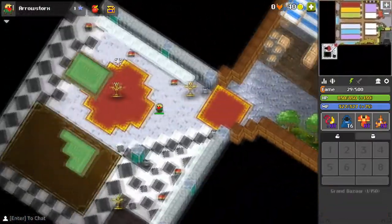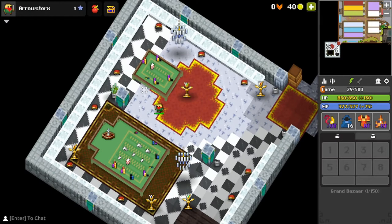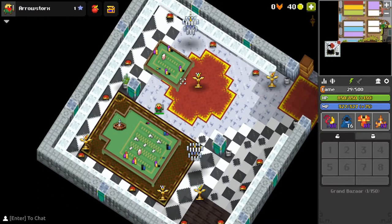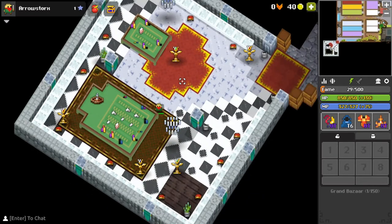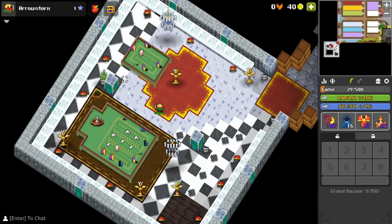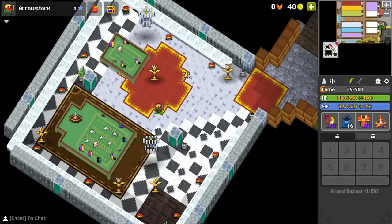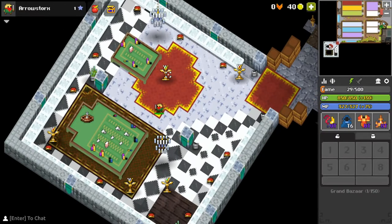Down here, quite the opposite of it, we got the casino — like all bazaars should have. There's unfortunately nothing to it; nothing is actually operable here yet. Maybe Decker decides to add something at some point.